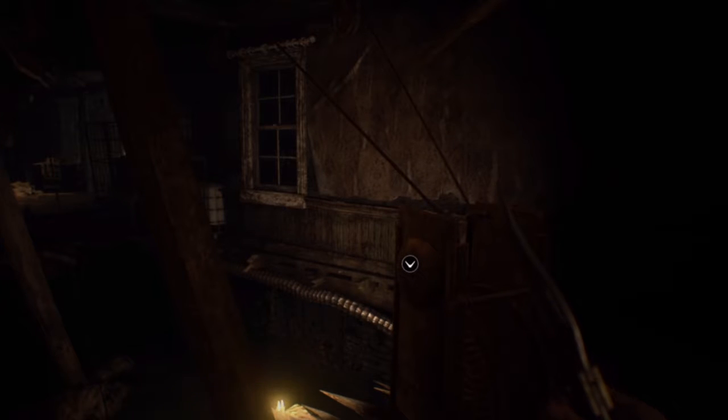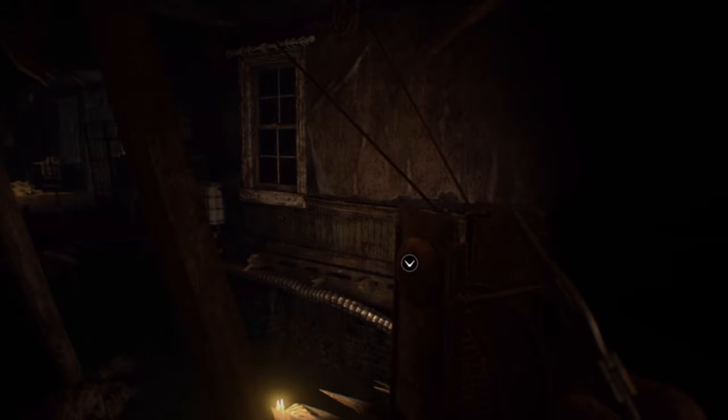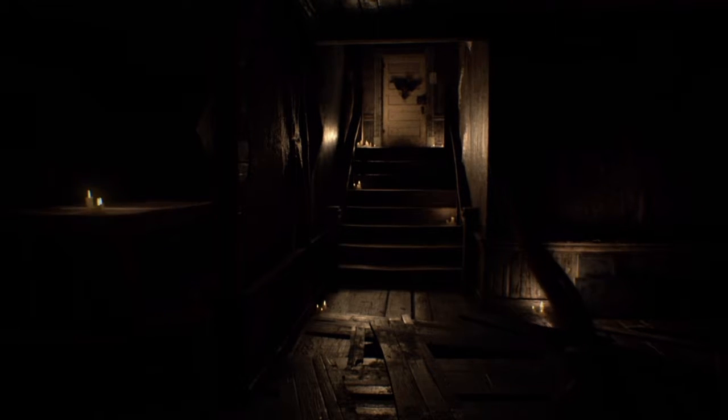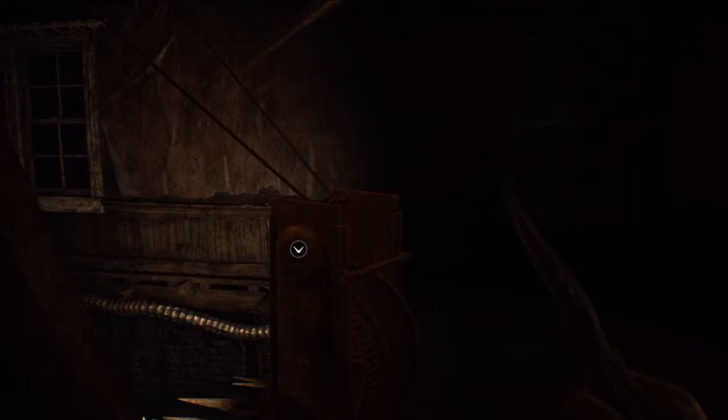Welcome back to another episode of Resident Evil 7: Biohazard. Last time we were looking around the place — we got the flamethrower, picked up the spider thing, and did the crank. It was annoying because I couldn't find enough flamethrower ammo, but we also got the crow key. We tried to fight the mom up there, and what I was doing wrong was only using the flamethrower.